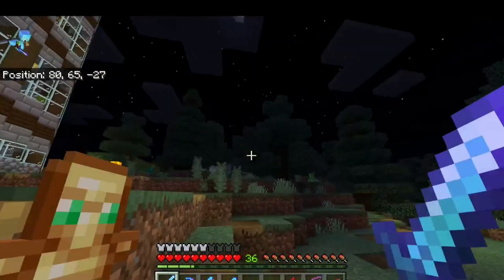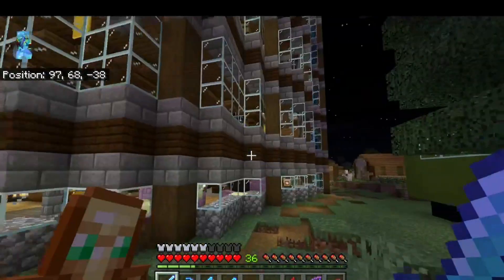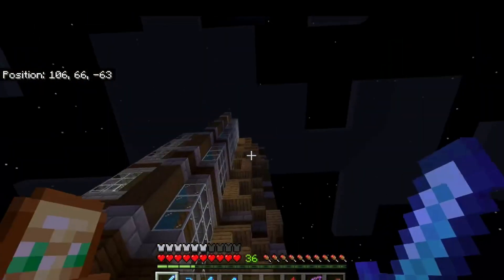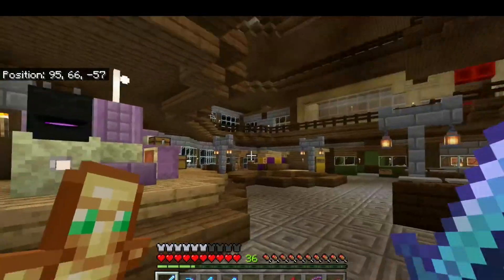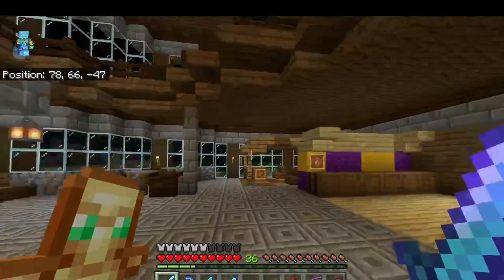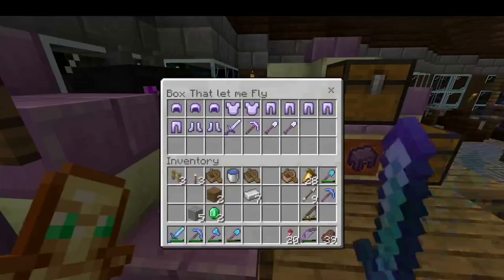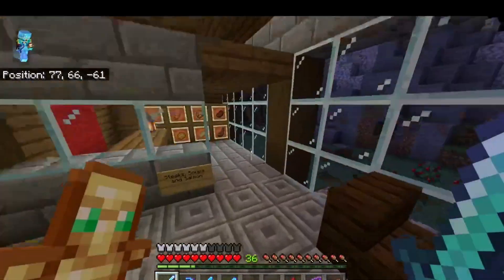Let's move on to the next building here — the pretty noticeable one. This is inspired by a Macy's but also has influences from Walmart, because Walmart sells everything. I like the Macy's name, so I took a four-letter name — boom — Eric's. Inside we have a bunch of stores. We have a food court here. This is basically a store that sells literally anything you can find. We sell shulker boxes and elytras, which are sold out from a recent End expedition. We've got armor and tools to buy.